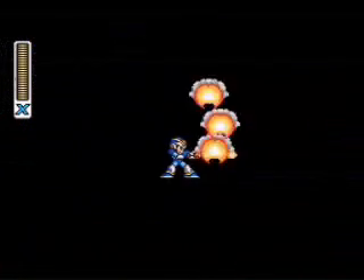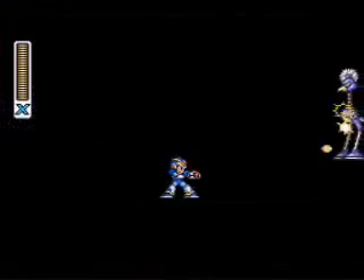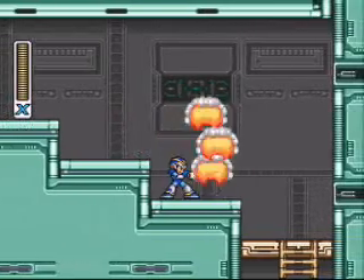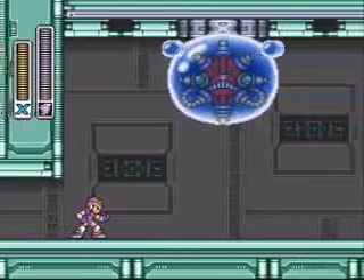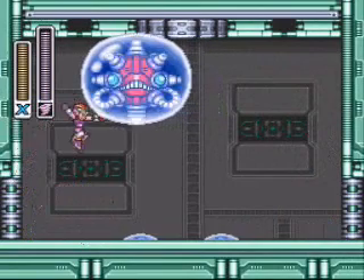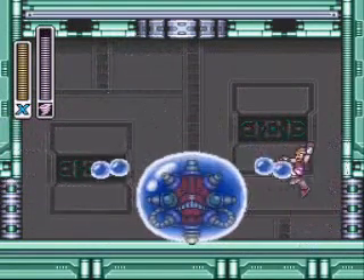I dodge these things pretty quickly my first time around, but later on I don't do such a great job. In case you didn't know, you actually get a little bit of power boost when you dash and fire. Right now we're going to face the mini boss of this stage — use Storm Tornado. It's pretty much a trump card for this stage.